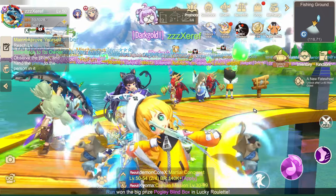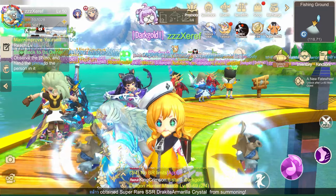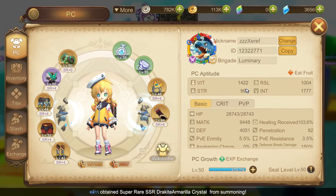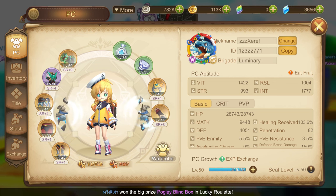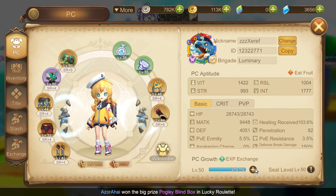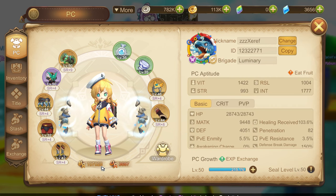Disclaimer! This is not the best F2P build for Dancer! If you've got tips to boost my character's power, drop them in the comments below! Let's level up together! I'm currently level 50 with 200% extra XP and 107,000 combat power!